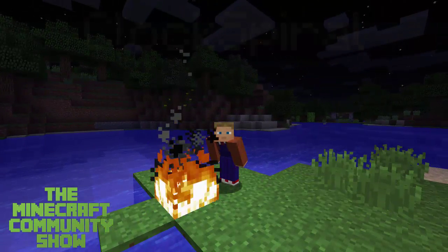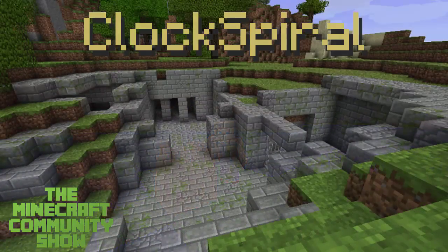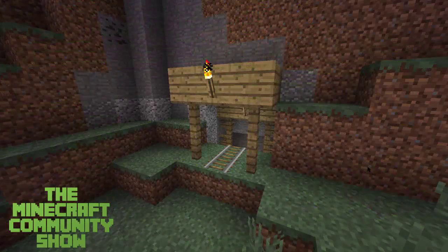And last but not least, Clock Spiral wants back the stronghold entrances that were almost added. And also mineshaft entrances, please.